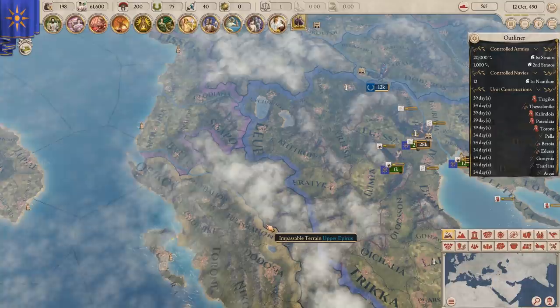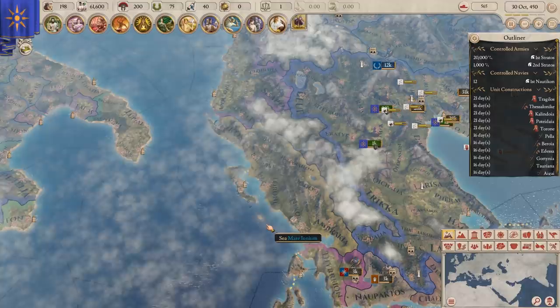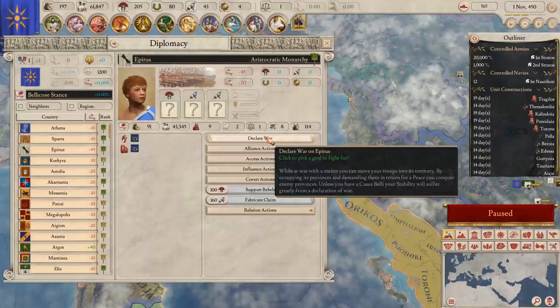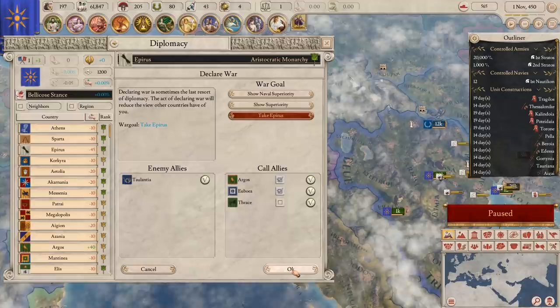On the 31st we're going to war. We've got to wait until 1st November. Declare war. We could call in Thrace but I'm not going to — I'm going to try and do it by myself. We're going to take the province as our war goal. We want to take the land.